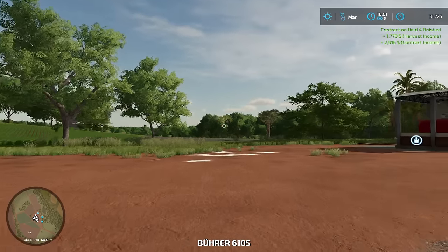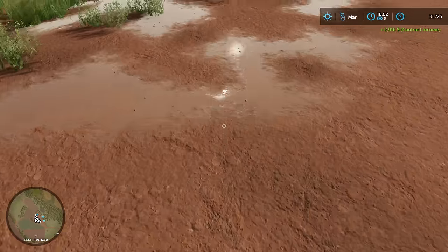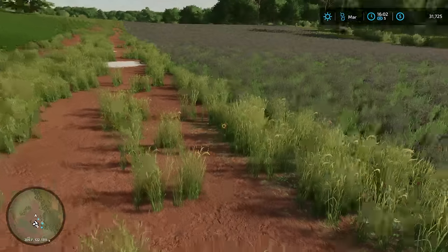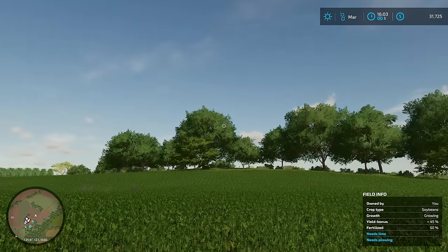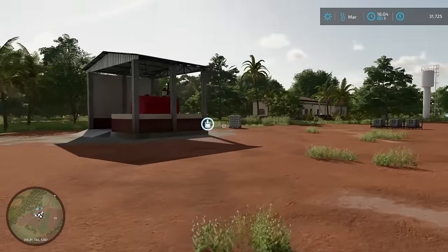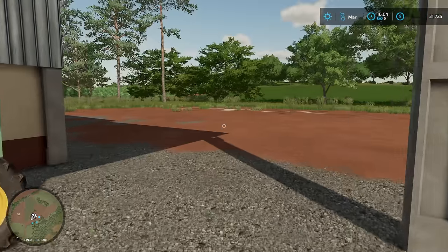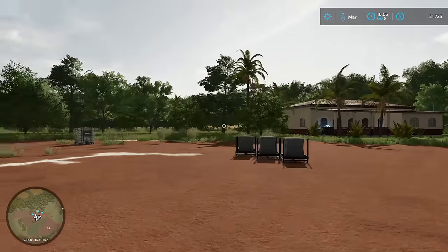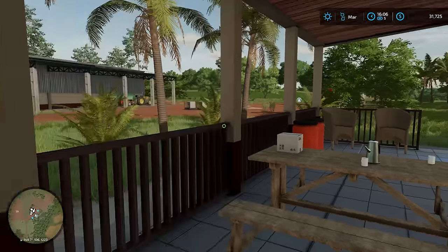We're sitting at 31,000. We got a couple fields planted. We got some wheat growing - 71 yield. We've got to improve that. And over here we have 45 yield bonus, and it would not take our second application of fertilizer. So we are where we are - two months done. Let me know what you think of this series, any suggestions you have. I'm thinking seasonal growth is going to get turned off - it's probably the only plan of change I have. We'll add some mods over time for implements and tractors and all that. I'll catch you on the next one.